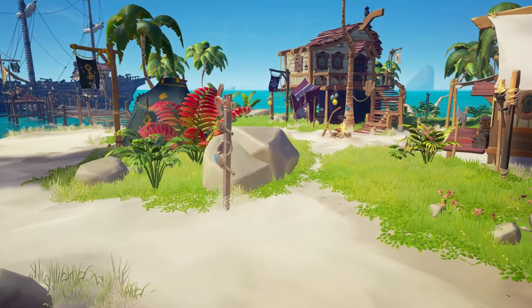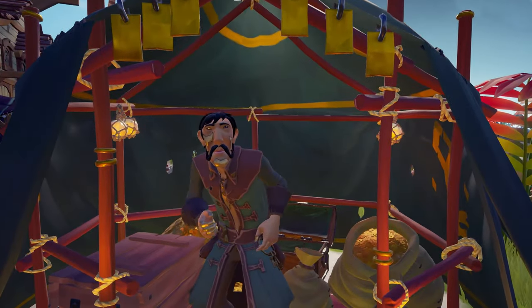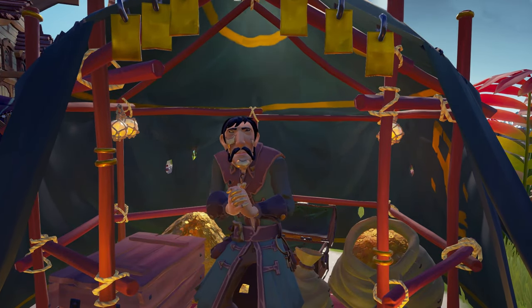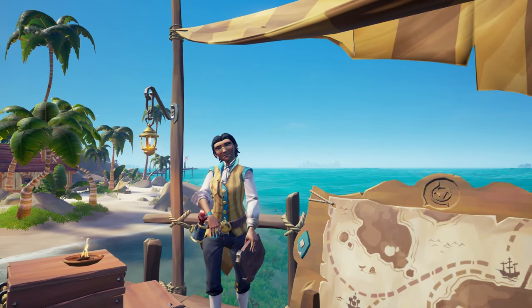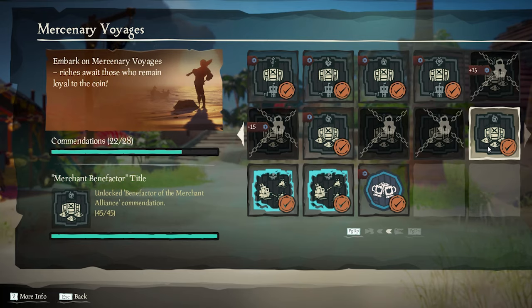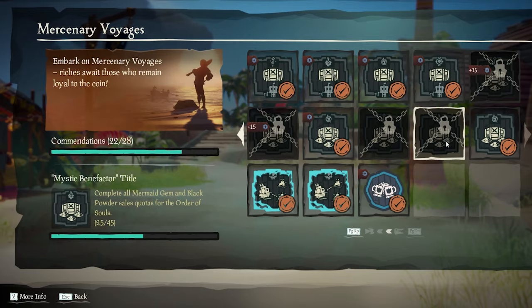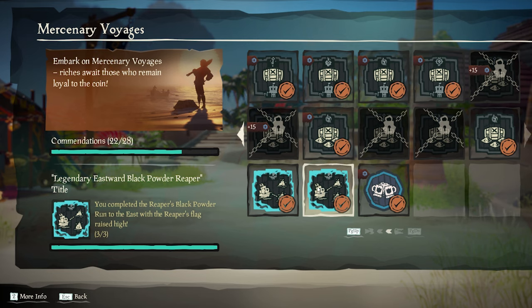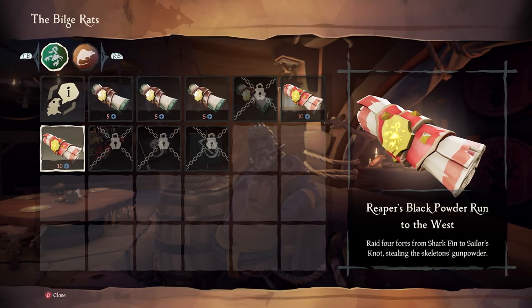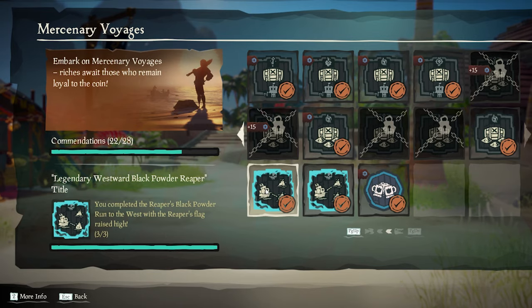Completing these voyages will reward you with five titles. Handing in 20 gunpowder barrels, 20 mermaid gems, and 5 stronghold gunpowder barrels to the Gold Hoarders will give you the Golden Benefactor title. Giving the same amount to the Merchant Alliance will give you the Merchant Benefactor title, while giving that same amount to the Order of Souls will give you the Mystic Benefactor title. Completing the Reaper's Black Powder Run to the East will give you the legendary Eastward Black Powder Reaper title, while the Reaper's Black Powder Run to the West will give you the legendary Westward Black Powder Reaper title.